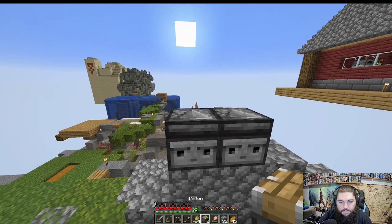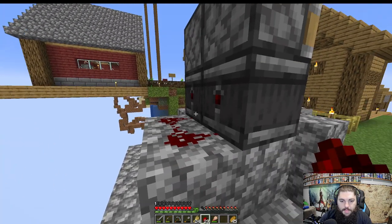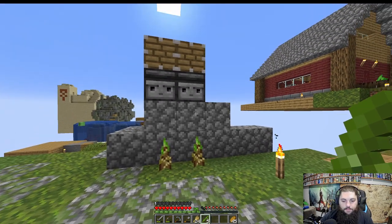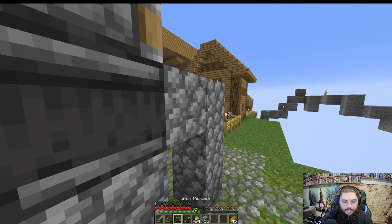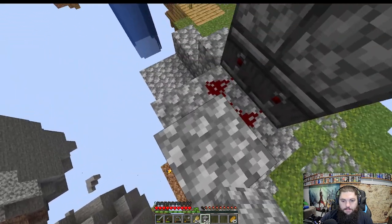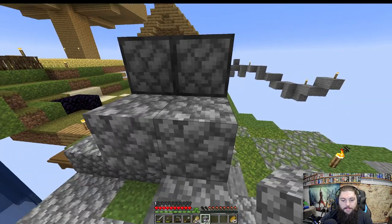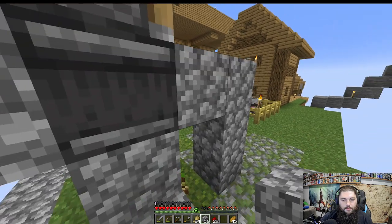So we want the pistons facing up here, and I think the redstone goes like that. Let me just check if this actually works by putting some bamboo in. If we put a block here, the redstone lights — but it's not hitting the pistons, so we need it to go up a bit more. We need to make its way up to here.